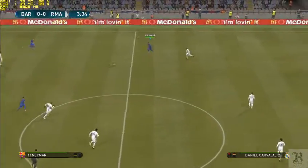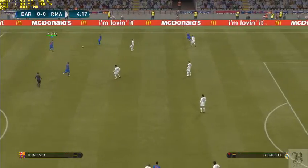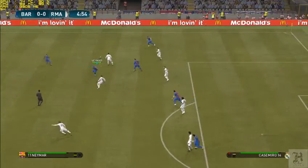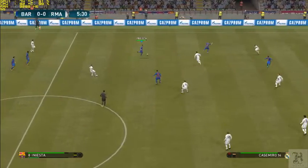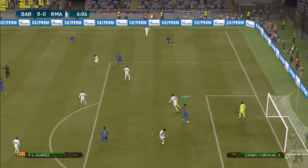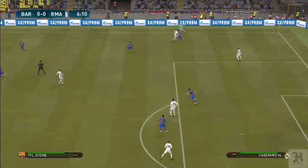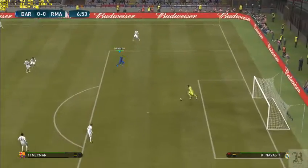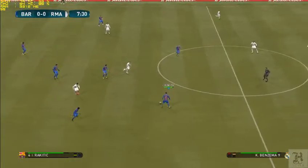Iniesta plays it out to the wing. Could run down the left — what can they make of it? Now it's Neymar. Iniesta. And it's Rakitic. Now it's Neymar. Iniesta. Neymar passes it through. Ball is over the line.